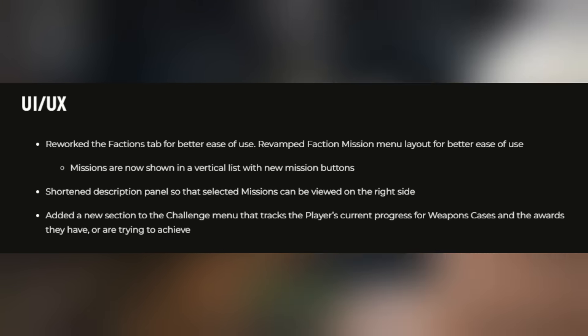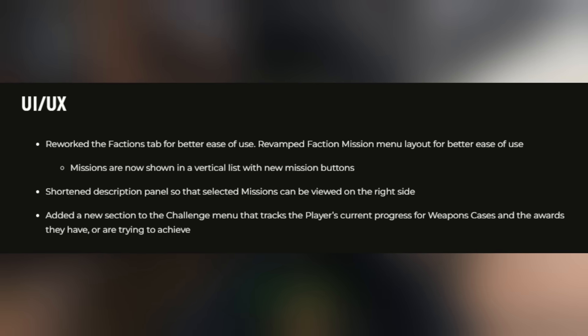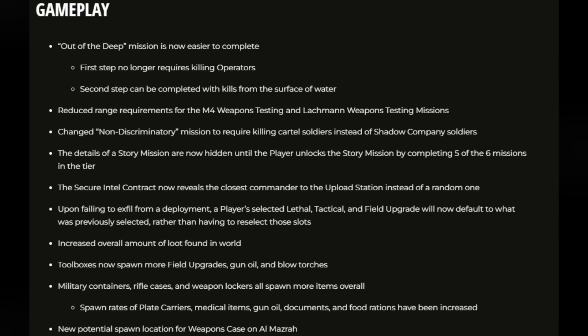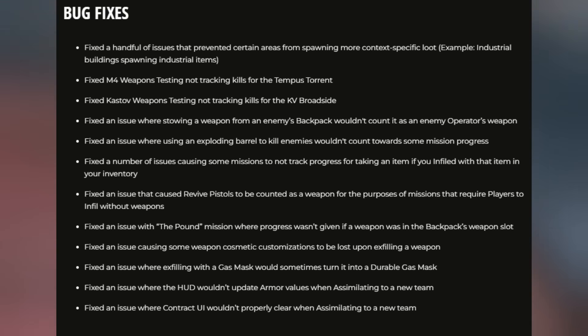I'll be covering the UI changes in more detail in a separate video. Gameplay updates include mission changes making things easier, more loot overall, more toolboxes spawning, and more field upgrades — all just random tweaks to make the game a bit more enjoyable. That wraps up all the patch notes and the important things you need to know about this Season 3 update. If there's anything else you want to see on the channel, comment below — peace.